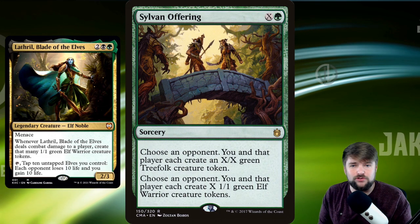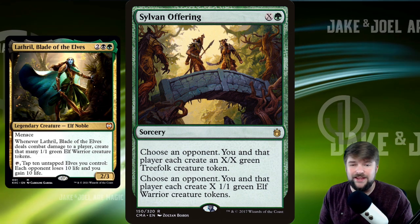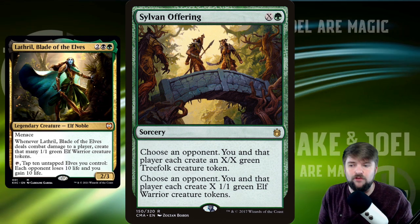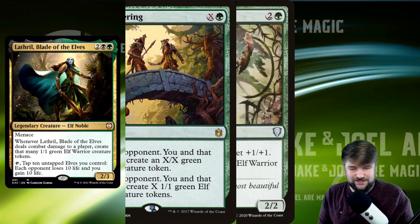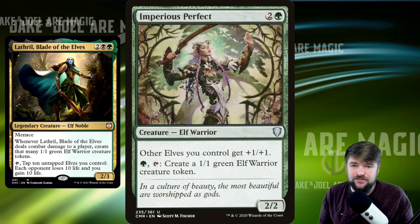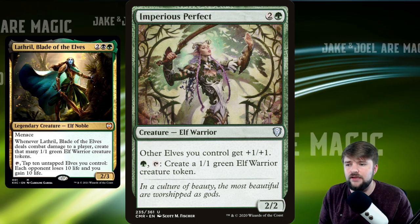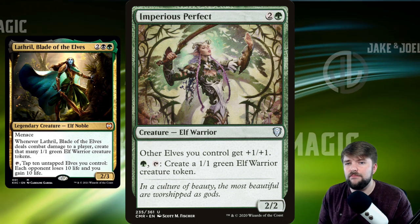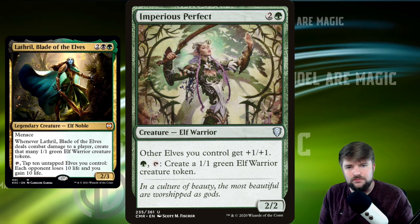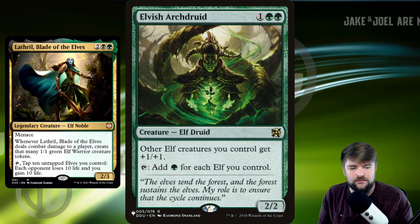Sylvan Offering is an X spell — you choose an opponent; you and that player each get X treefolk creature tokens, and you each create X 1/1 elf warrior creature tokens. Just great ways to flood the battlefield. Imperious Perfect is a 1/1 Anthem for all elves, and its one-mana tap ability creates a 1/1 elf — just more fuel for the fire. We want to keep 10 on the battlefield as long as we've got Lathril.